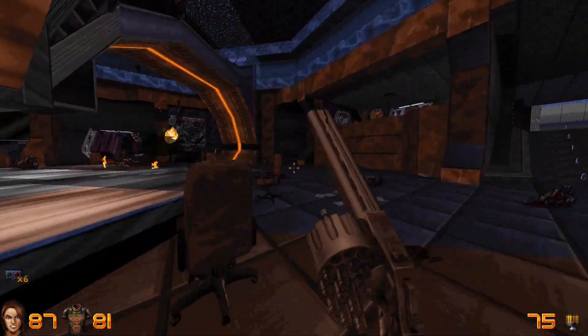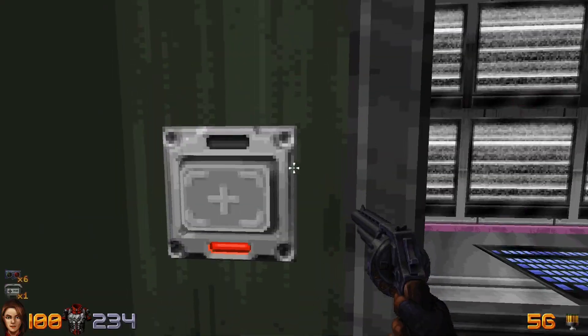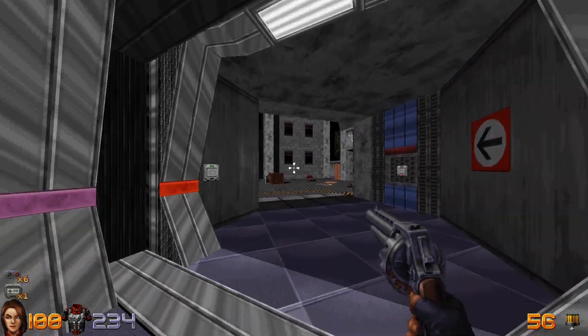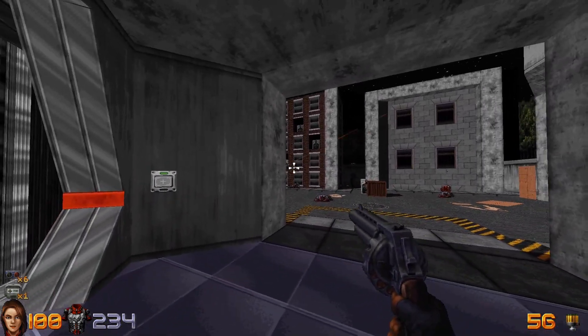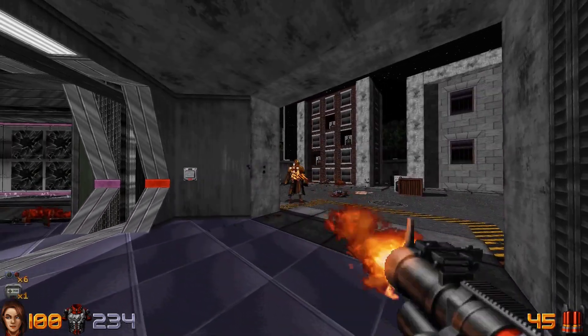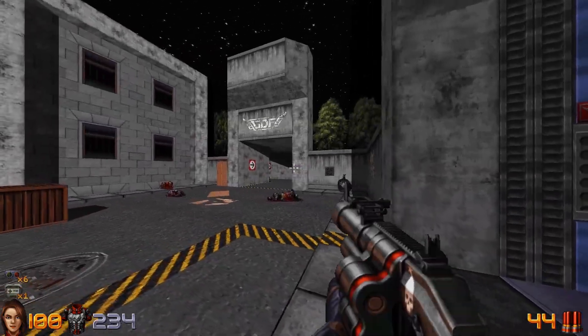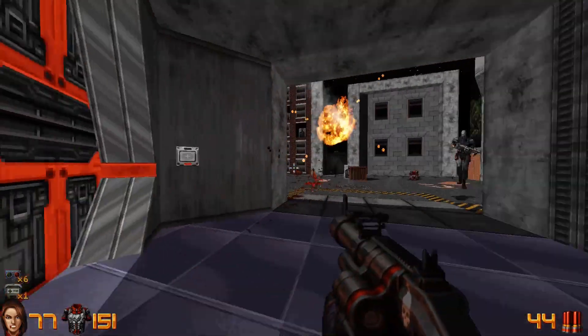Next in the lineup is the Disperser, a gun that can alternate between both shotgun and grenade launcher firing modes. While I would have preferred a completely separate grenade launcher so that I could appreciate another beautiful and unique weapon sprite, the Disperser is a very useful tool in your arsenal.